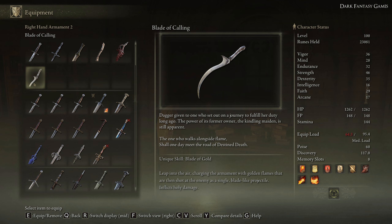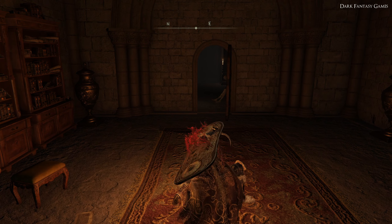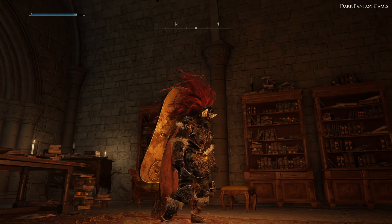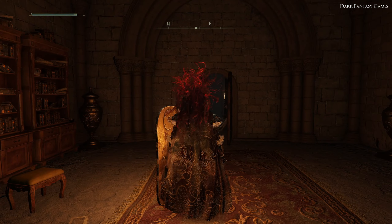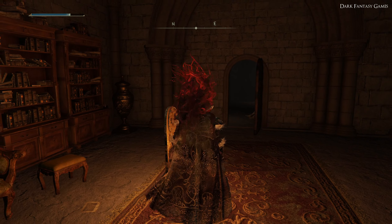This has a unique skill called Blade of Gold, which will do a jumping-spinning attack that will inflict holy damage on your enemies. A great weapon to have in your arsenal to use against enemies that are going to be weak to the holy effect.